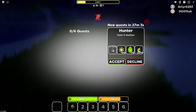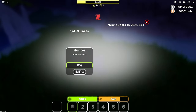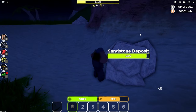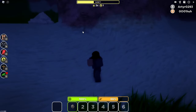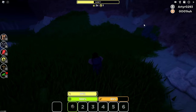Wait — Hunter! Hunt five shellies. I got the amshelly thing, some XP, essence, and coins. Okay, let's go kill five shellies. Okay, this is a sandstone deposit. I don't know if it's the same as regular stone, but let's just mine it anyways. Okay, five sand. So I have no idea what you can do with sand, but I have it now. So I guess it isn't the same.